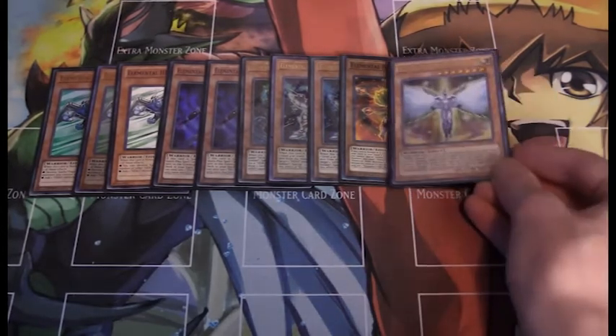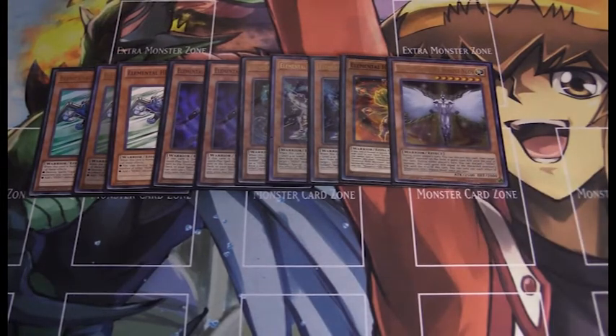Going into the last Elemental Hero effect monster, we have Honest Neos. Honest Neos is just very good — he's basically a hand trap that can boost up your Hero by 2,500 attack points. I definitely recommend running him.